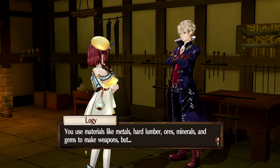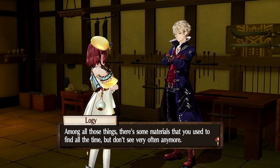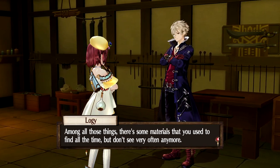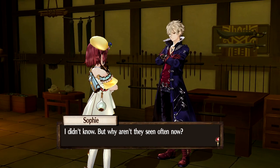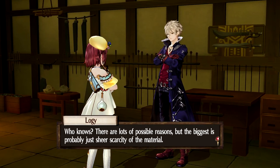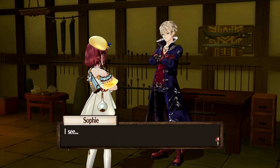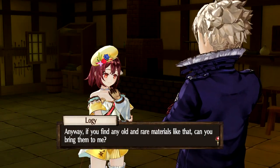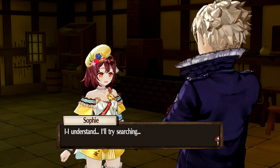You could use materials like metals, hard lumber, ores, minerals, and gems to make weapons, but among all those things there are some materials that you used to find all the time but you don't see very often anymore. Why aren't they seen often now? Who knows — there are lots of possible reasons, but the biggest is probably just sheer scarcity of the material. Anyway, if you find any old and rare materials like that, can you bring them to me? It's only if you happen to find them — I'll try thinking of other ways too, just keep an eye out. I understand, I'll try searching.